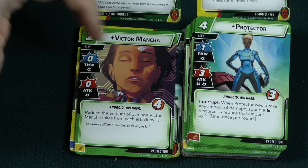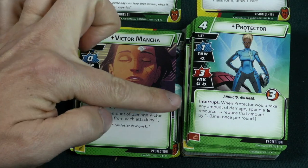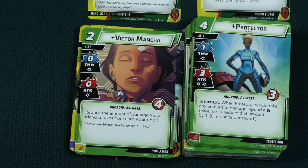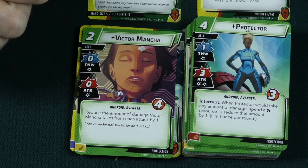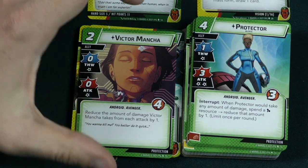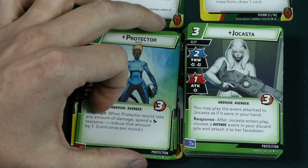Protector is a 4 cost ally with 1 thwart and 3 attack but 2 consequential damage. When you would take any amount of damage, spend a science resource to reduce the amount by 1 — limit once per round. So you can keep her in play a bit longer if you're spending the resources, maybe even preventing some of that consequential damage.